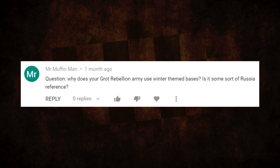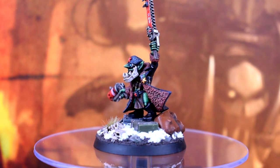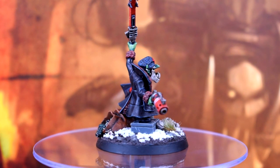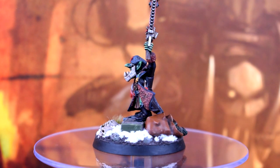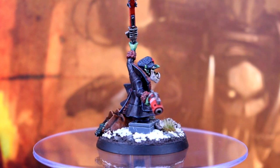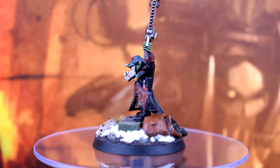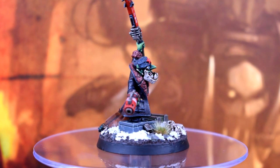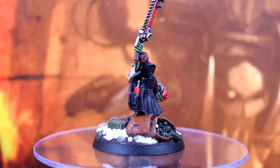Mr Muffin Man asked why my Grot Rebellion army uses winter-themed bases — is it some sort of Russia reference? Not really. The starting point was the 2019 Christmas Red Gobbo, which I converted to be non-Christmas. It made sense to carry on with winter clothing and a winter-themed base, so when I expanded to a full Grot Rebellion I just used the same basing. I like that it looks different to a lot of Grot Rebellion armies — though I will admit I sometimes regret not going for the classic sandy base.